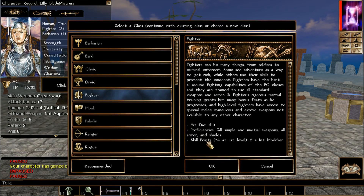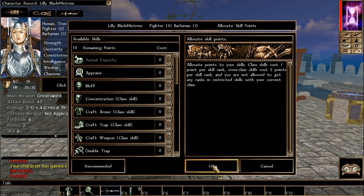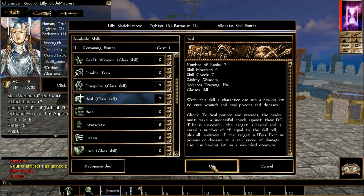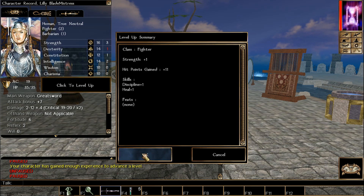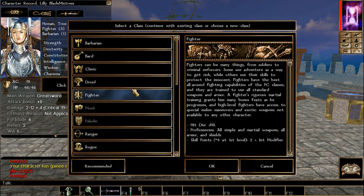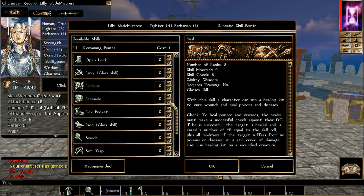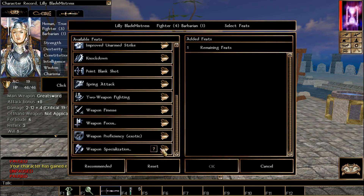Now we go back to Fighter. This whole build is nothing but Strength. Pick Discipline and Heal, and store the skill points — that's what this is about. We'll pick Fighter again, Discipline and Heal, store the points. You can do this up to level 40.